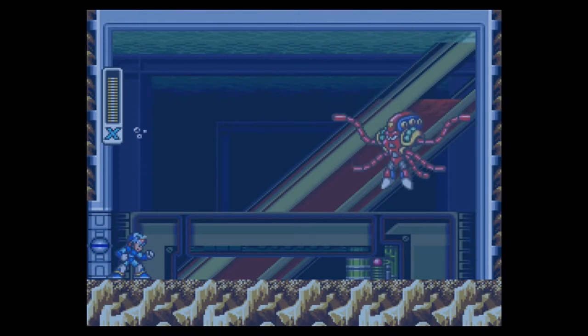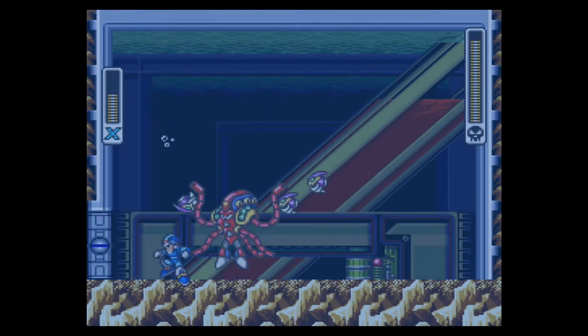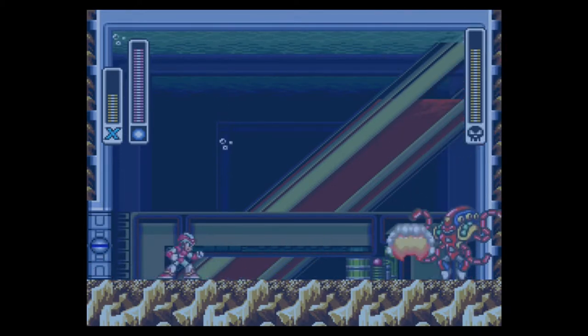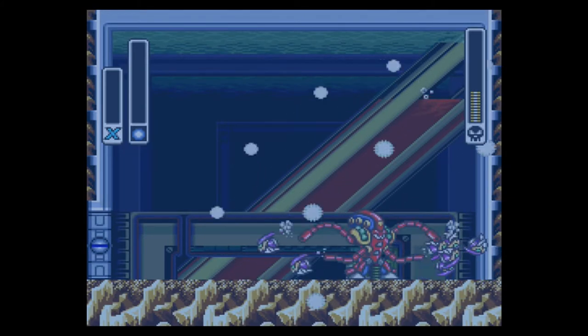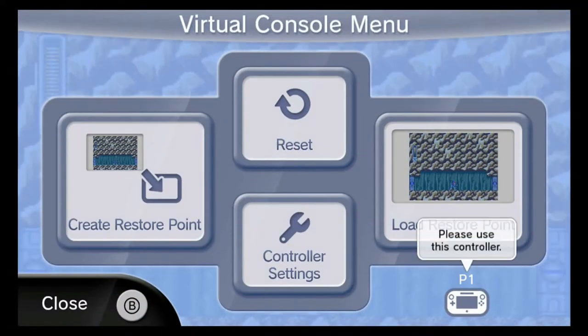I used a little too much ammo, that's what happened. This isn't a very great way to defeat him, but one of the things you're supposed to do — his weakness is the Rolling Shield, and you can eliminate his tentacles with the boomerang attack. Alright, I'm back. I'm going to tell you guys a secret. The thing is, now that I'm using ammunition against these guys, basically if I lose one round I'm out of that ammo. But I still have lives left, so we're going to start using restore points.